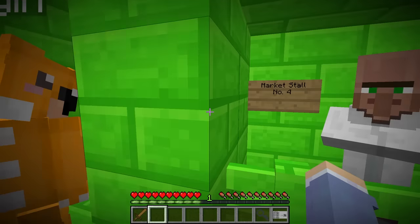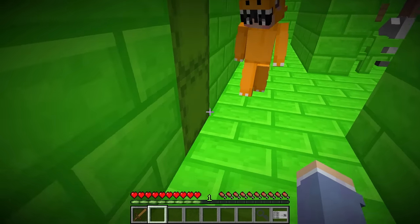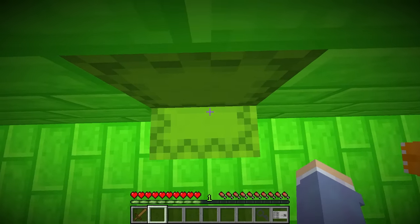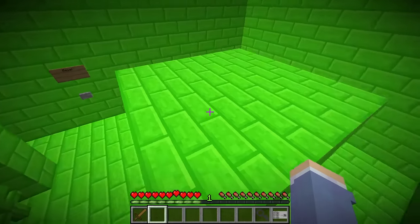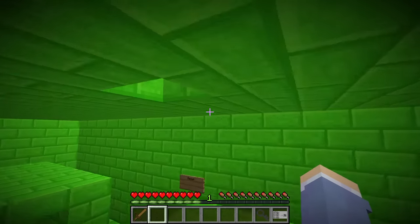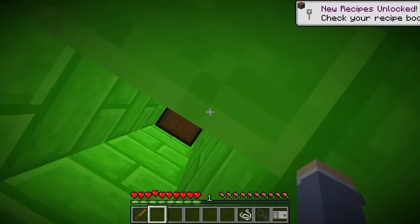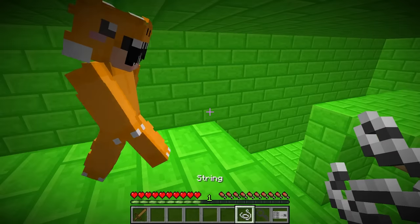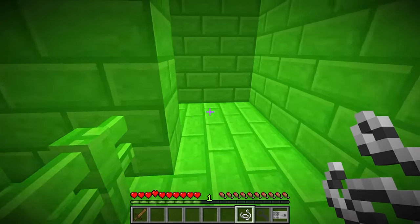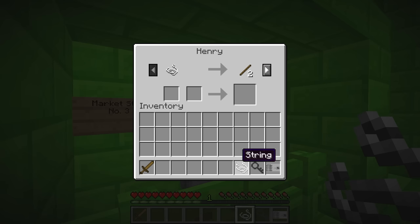Wait — remember these shulker boxes? Open the bottom one, let me jump on it, open the top one, turn around — yes, you got up there! There's a chest with a piece of string. What can we do with this? See if you can trade it with something. Henry — yes, he trades for two sticks!